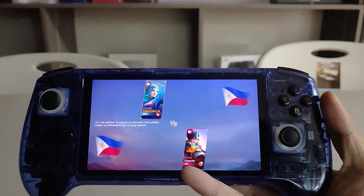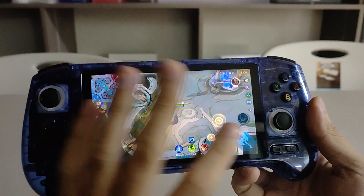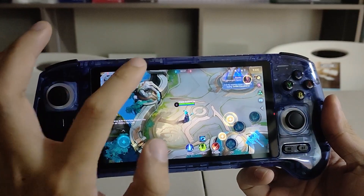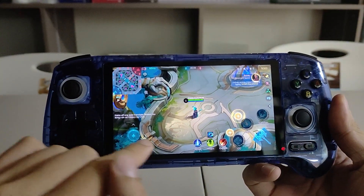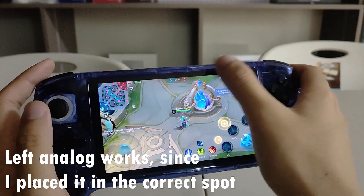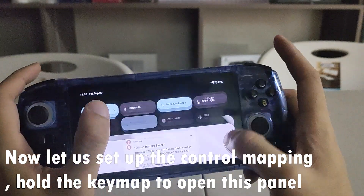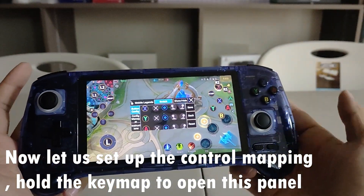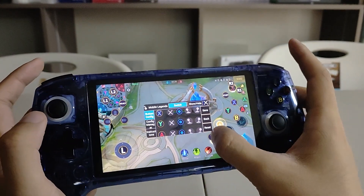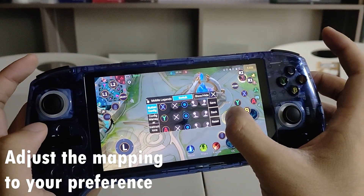Let's wait. As you can see, you currently don't see the mapping at all, but since I assigned the left analog around here — look, it's working. I think this is the best place to set up your control mapping — in practice. For example, if you want to upgrade a skill, put it on your D-pad down.